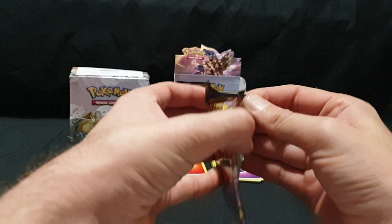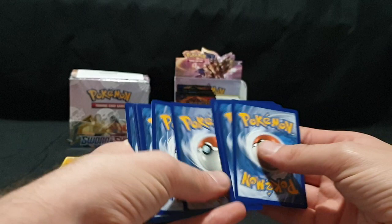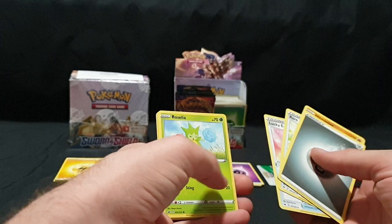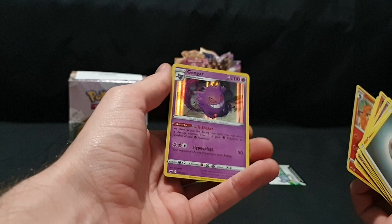Pack number five — trying to remember everything that is in my album currently. Code card, one, two, three, and four. We have our Energy, Hitmonlee, Rare Candy, Lucky Egg, Roselia, Gastly, Pawniard, Sizzlipede, Yampa, Cinderace Reverse Foil, and we have Gengar. That is a gorgeous foil card and that is definitely new for me, so that is great.